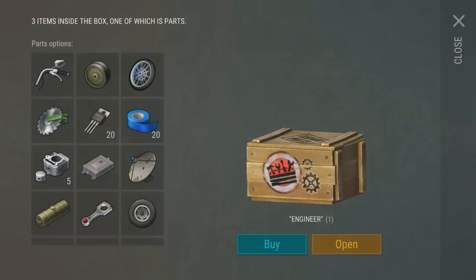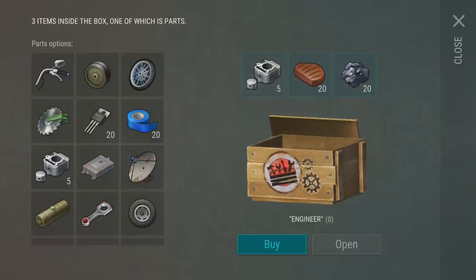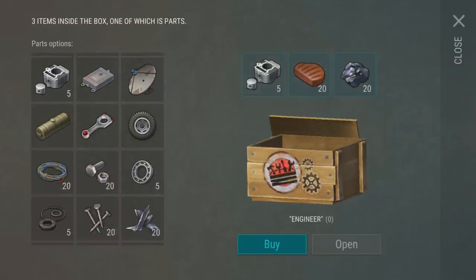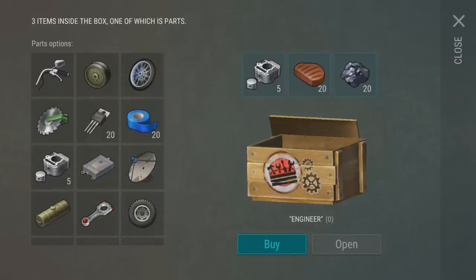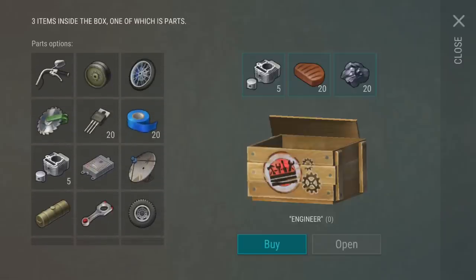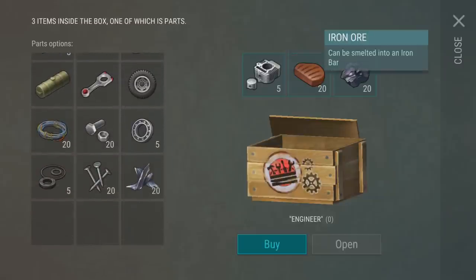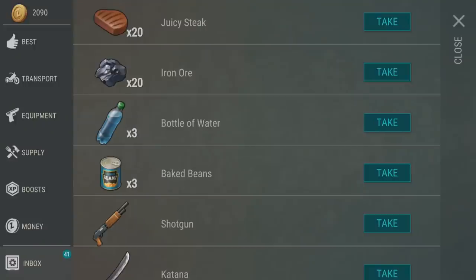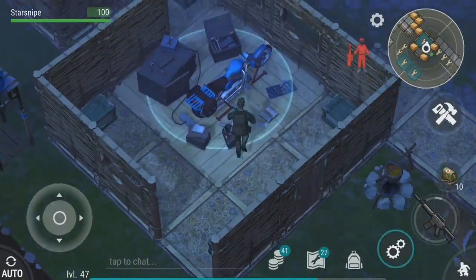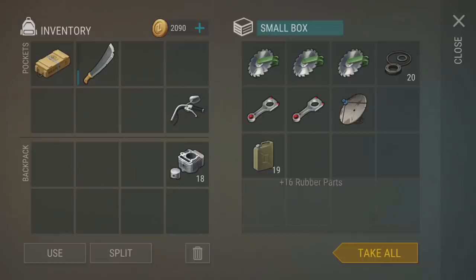We're gonna open these up until we can get the engine parts — come on! Yes, we got the engine parts and some food. I didn't know you could get food in these things, but I guess you can — you get one random item. We really lucked out because we got the randomest item that we needed the most. Along with that you get a juicy steak and some iron ore, so I'll take that engine part to the bank.